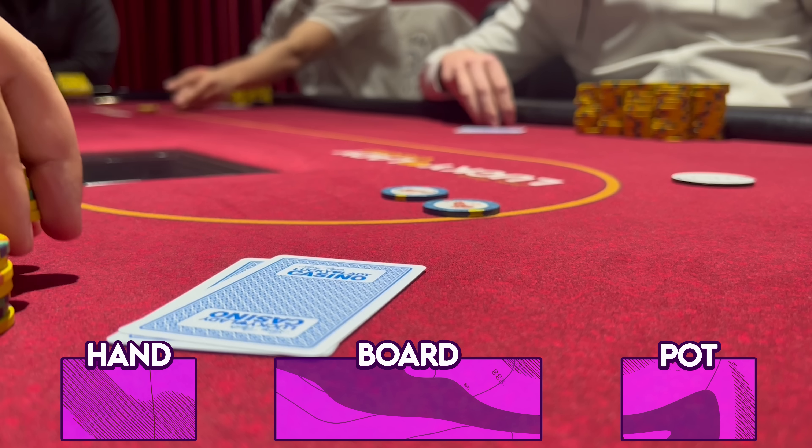In this very first hand we're already getting into the mix of things. Early position raises to 15, the button makes the call, and I'm in the small blind looking down at Queen-Jack offsuit. A hand like this probably plays best as a fold if I'm being quite fair, but we're in a game to give some action, so I go ahead and make the call. The big blind comes along as well — definitely one of the action players.